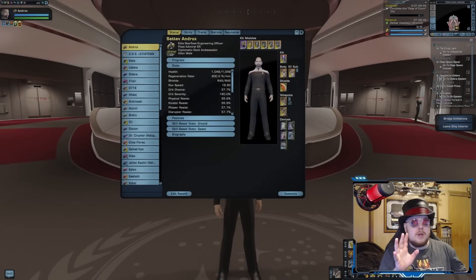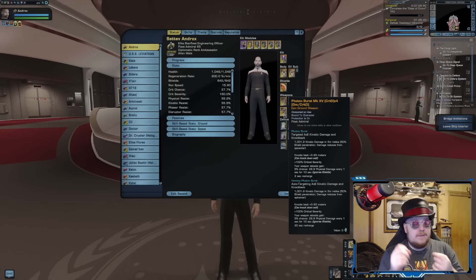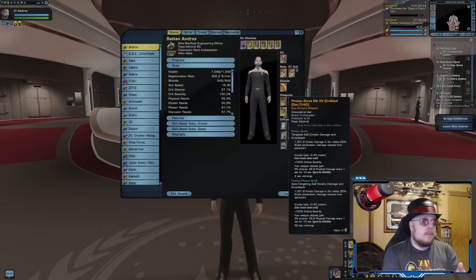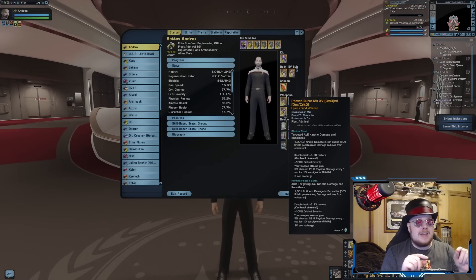There are three downsides to the Photon Burst. One is the knockback — if you are too close to the detonation of the torpedo, it will knock you back as well as enemies, which can be annoying. The kinetic damage is a bit of a mixed bag: on the plus side, normal Borg cannot adapt to it — mirror universe Borg will be able to, but prime universe Borg will not. However, because it is kinetic damage, it will do less damage against shielded targets. So you're going to want to wear down enemy shields using your other abilities, other weapons, or kit modules that specifically take down shields.